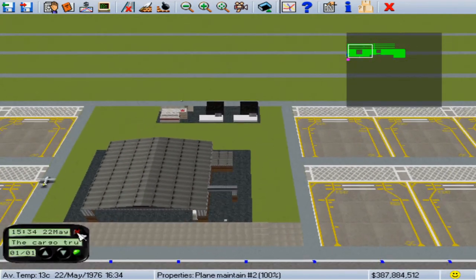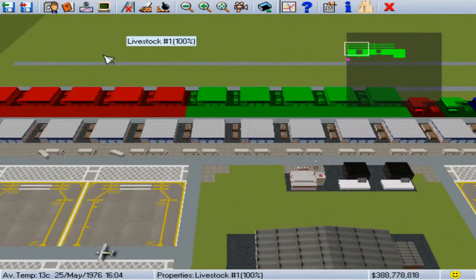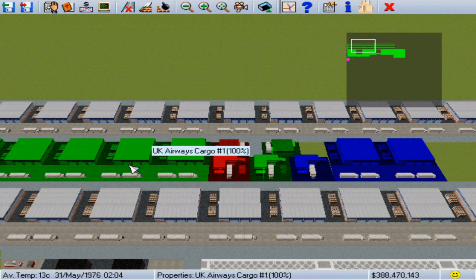I have done my expansion to the plane stand, cargo, and cold storage. That pretty much does it for 1976. We've just got the two runway slots still open, but I don't anticipate any movement on that. We are going to end this video here, and I will join you in 1977 for the new runway and the hopeful flood of new contracts. If you like what you saw, drop me a like. If you have a question or general comment, type something in the comments below. I will see you next video.